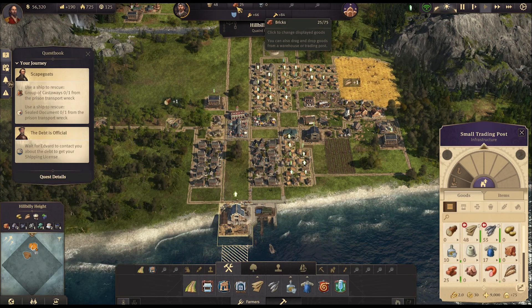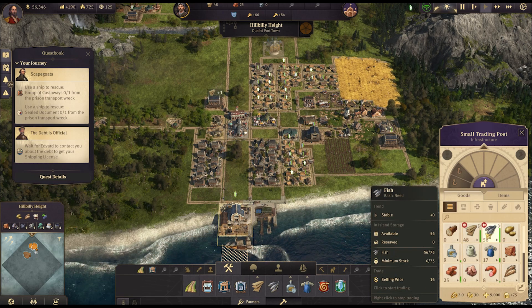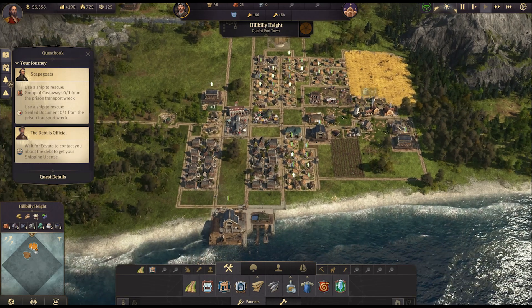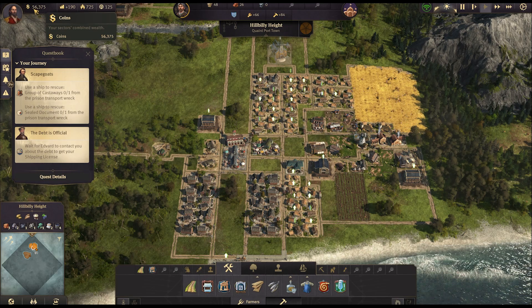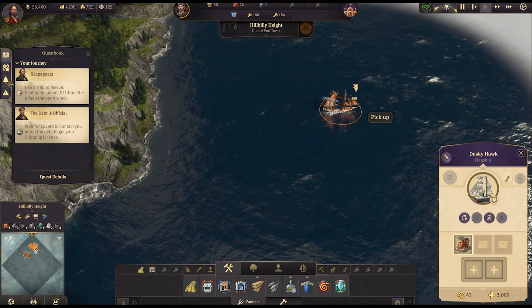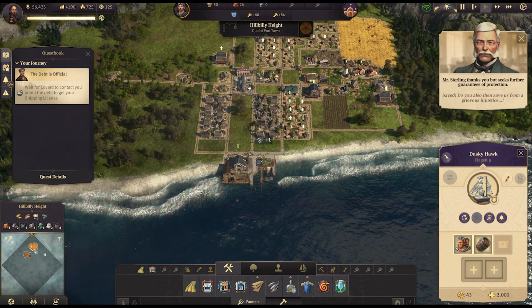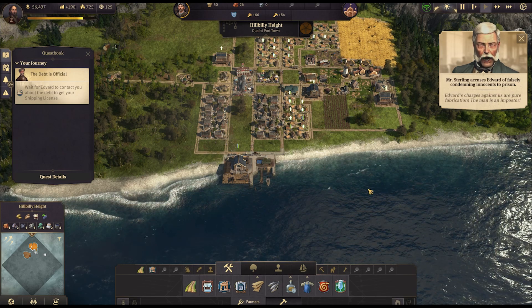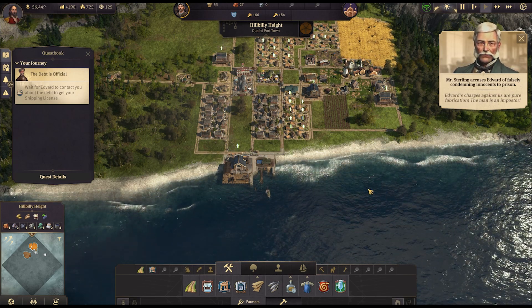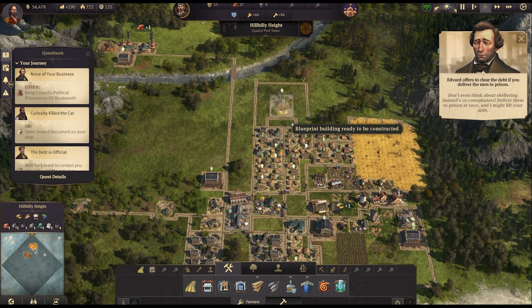We have enough bricks to do the church now. Are we filling up on anything we need to worry about selling off? Maybe those two — but we're happy to sell off the excess and make a little bit of money. We are just about making money. Let's grab the stowaways — 'Saved, do you also save us from a grievous injustice?' 'Edvard's charges against us are pure fabrication, the man is an imposter, a dastardly clot!' 'I think you'll find it bears Edvard's seal.' 'Don't even think about sheltering Samuel's co-conspirators — deliver them to prison at once, and I might lift your debt.'